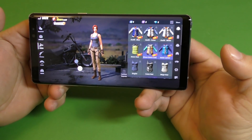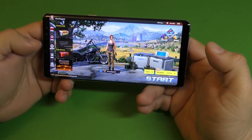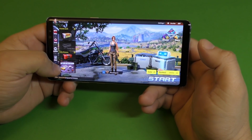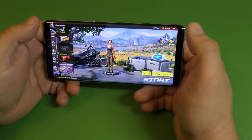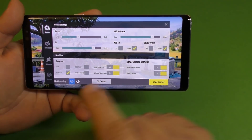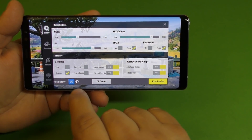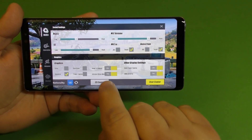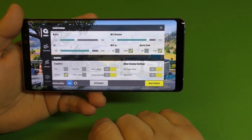You can change your character to a female — look at that, she looks pretty good, like Lara Croft. In settings, you can do a couple of adjustments like graphics: ultra, excellent, balance, and power. Right now I have it on balance so it runs a little bit smoother in high FPS, high frame rate mode.